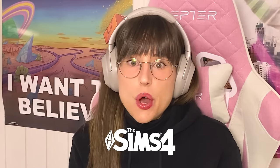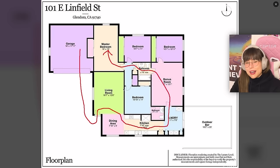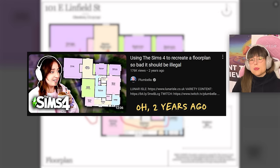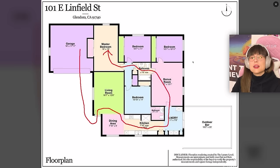Today we're gonna recreate the worst floor plan I've ever seen in The Sims 4. I mean, where do you even get into this house? The garage is here, the front door is there, and you have to go all the way through all this mess to get to the master bedroom — you even have to go through a bathroom to get to your own bedroom. I am so confused by this floor plan.